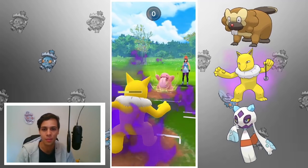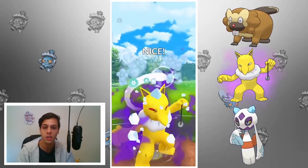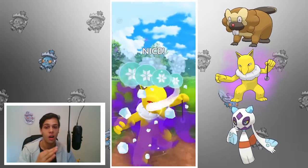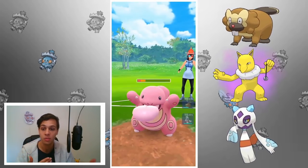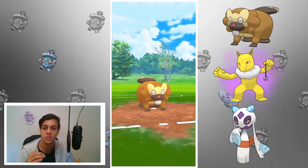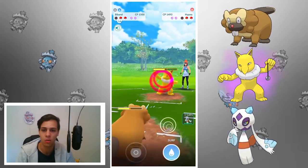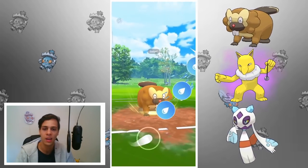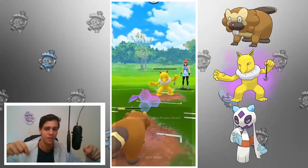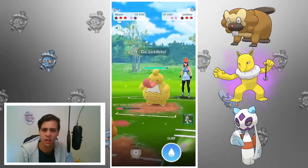In the first battle we have Hypno versus Bibarel — generally not a great matchup, especially if it has Thunder Punch. I'll catch the charge move on my Hypno; I let him overcharge by one but it's just an Ice Punch, luckily. In comes Lickitung — worst case scenario for my team — but we can handle it. The Confusions are really adding up; with teamwork we can take out Lickitung. I farm up to a potential Focus Blast to maybe grab a shield from the Lickitung, which I do not.